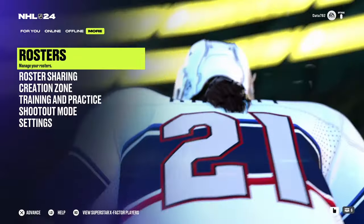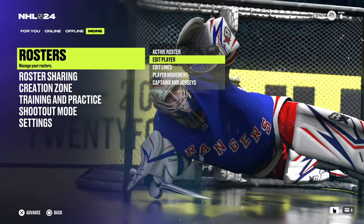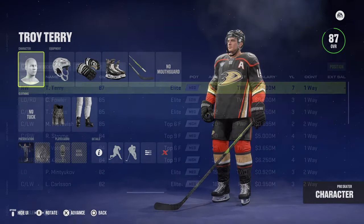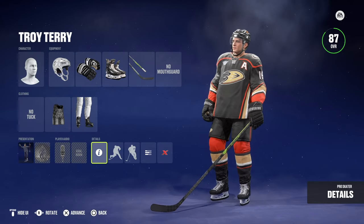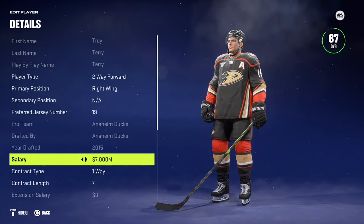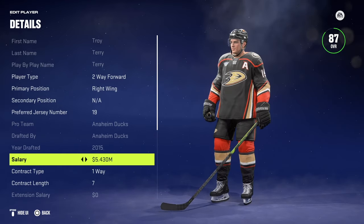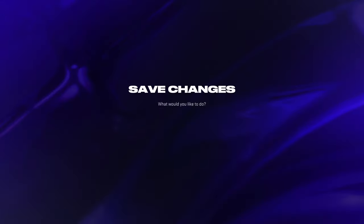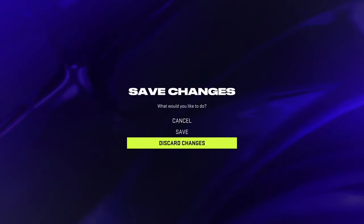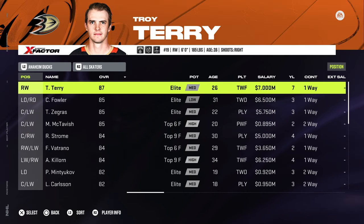If you can't download those rosters and want to make the changes yourself, all you have to do to edit a player is go to the More tab, click on Rosters, then click on Edit Player. You'll click on NHL, select the team, select the player, and once that player is selected, you can scroll down to the information for details. Scroll down to the salary and you can change it to whatever you like. When you're ready, click Exit, then Save. As long as that is your active roster, that will be that player's salary when you start franchise mode.